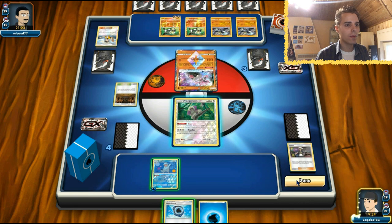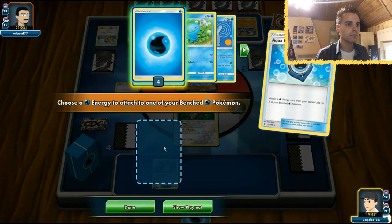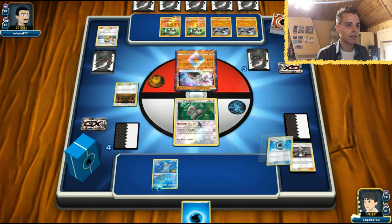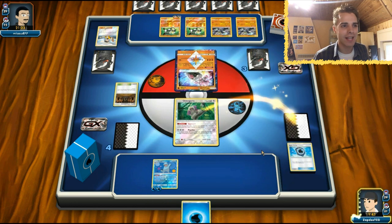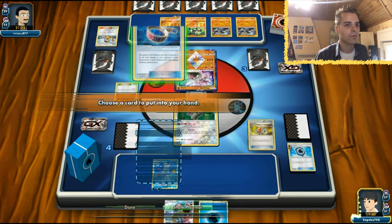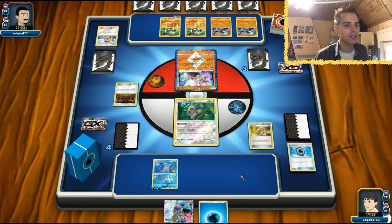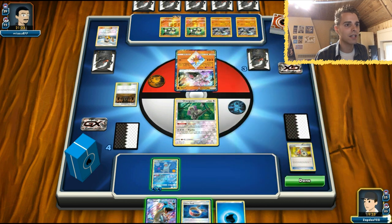I'm just gonna wait with the Aqua Patch until we are ready. With Instruct we can do a lot of stuff, so let's use Instruct. We are on the ropes here with Lapras. We have an Acrobike to work with. We got a Choice Band which does not help in this matchup at all. This Lapras doesn't do anything - we can get energies to the Oranguru but it doesn't matter.